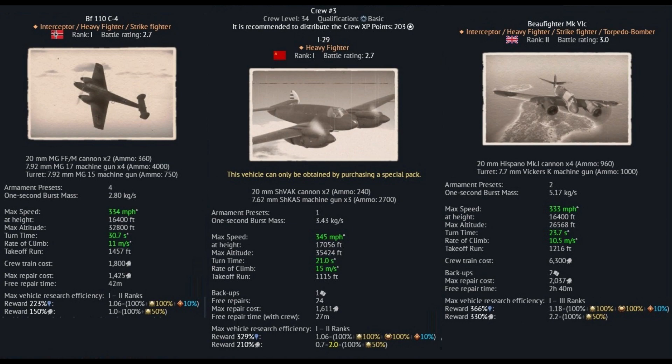The first thing you'll notice is that in terms of general performance the I-29 beats them all in every aspect. It's got a better top speed, better maximum altitude, better turn time, and a better rate of climb, which is definitely very good for the aircraft.